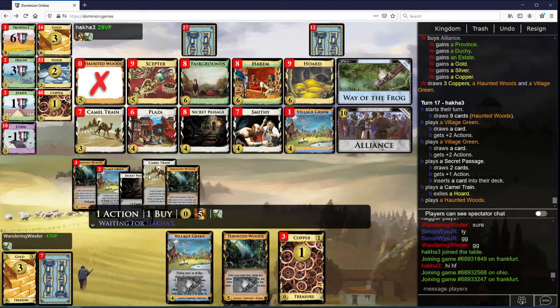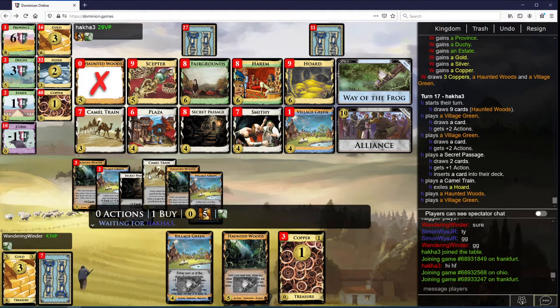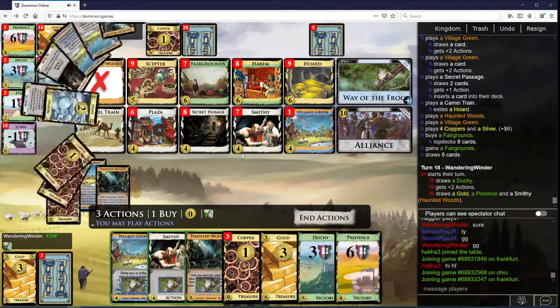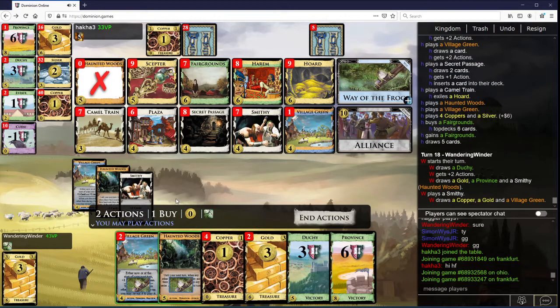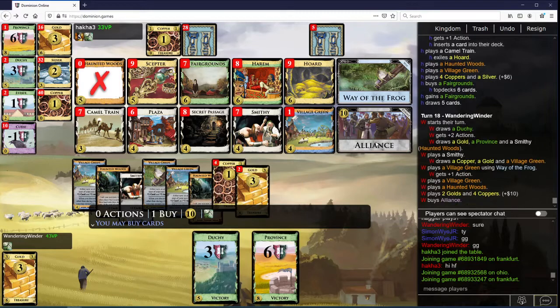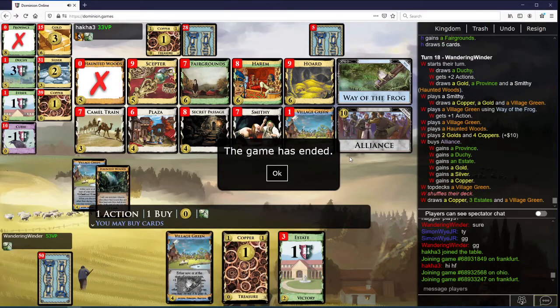If I can just only afford Duchy here, I might still be okay, if I can afford Province the next turn after that. Because you can probably... this is a lot of cards. Yeah, I just Alliance again. And the power of Alliance — what do you know? I guess I built just the right amount. The extra Smithies, I think, were actually a very, very big deal. Probably the biggest difference that allowed me to win.